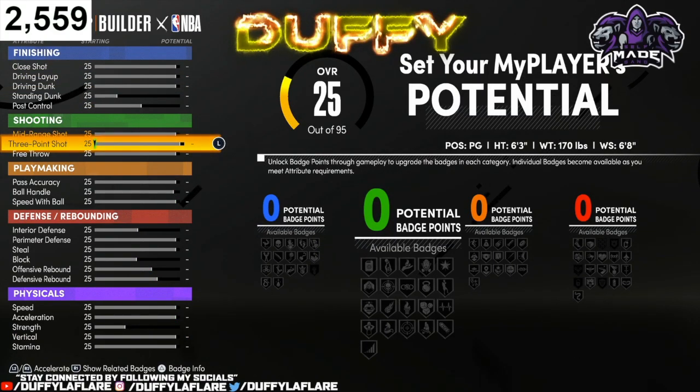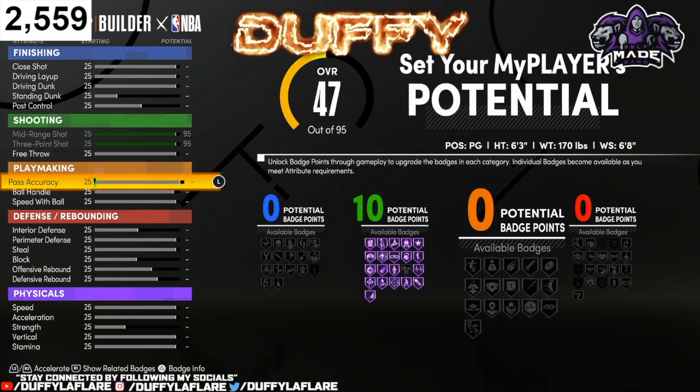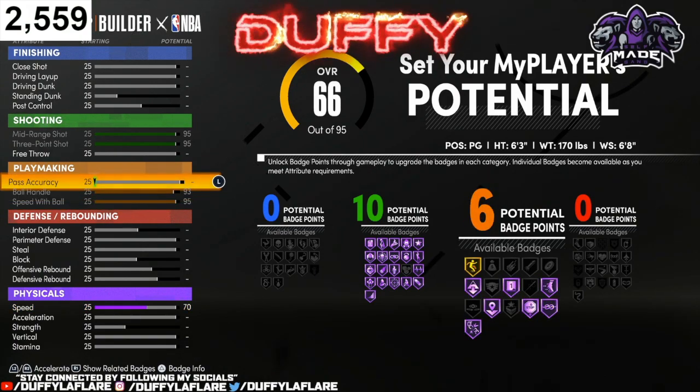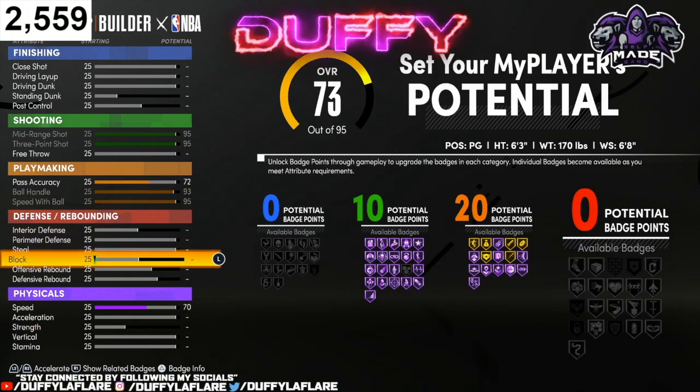Let's jump to shooting real quick — you wanna max your 3-point shot and then your mid-range shot, and we're gonna come back to the free throws. For playmaking, we're gonna max the speed with ball, then our ball handle, and then bring our pass accuracy to a 72, and that's gonna leave us with 20 playmaking badges.